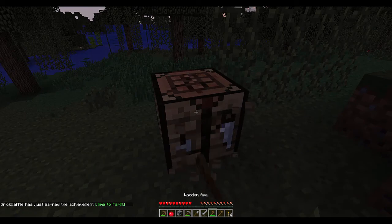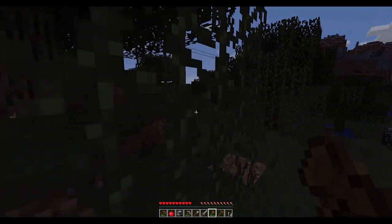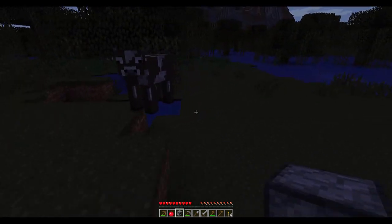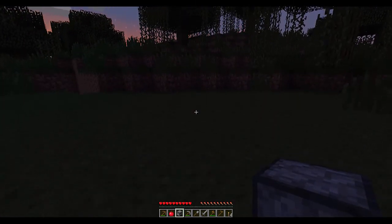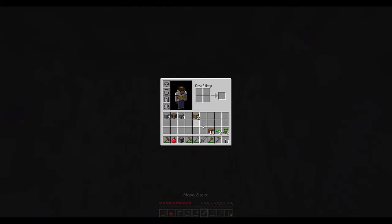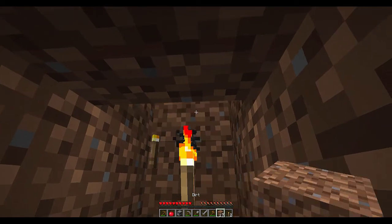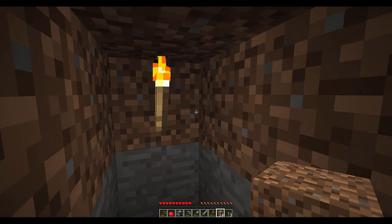Now that I've made an axe I should use it. It's getting dark fairly quickly, so we want to find a safe space to hole up. The minimum you need is basically a two-tall by one-deep hole so that you can't suffocate in the terrain. A very common thing to do in Minecraft is dig a little hole in the ground and use that as your shelter for the first night, then simply put dirt back over the hole.